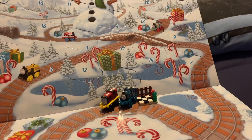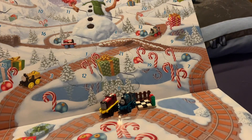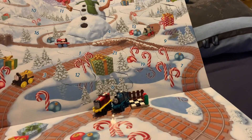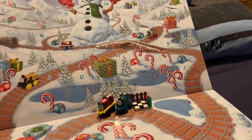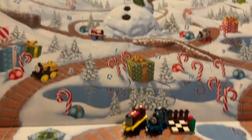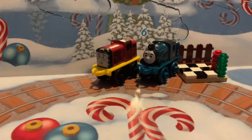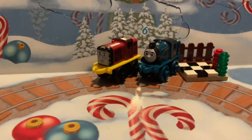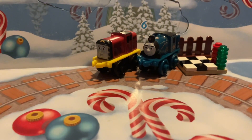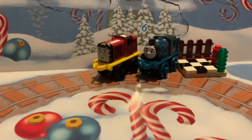So that puts LEGO City on 10, 10, 15, 15, 20, 25 — 28. Then Thomas Minis 2022, represented by Ferdinand, gets just one point for Ferdinand, so they're now on 5, 10, 15, 15, 20, 25, 30 — 34. And Salty is going to put Thomas Minis 2021 on 5, 10, 15, 20, 25, 30, 31... 34.